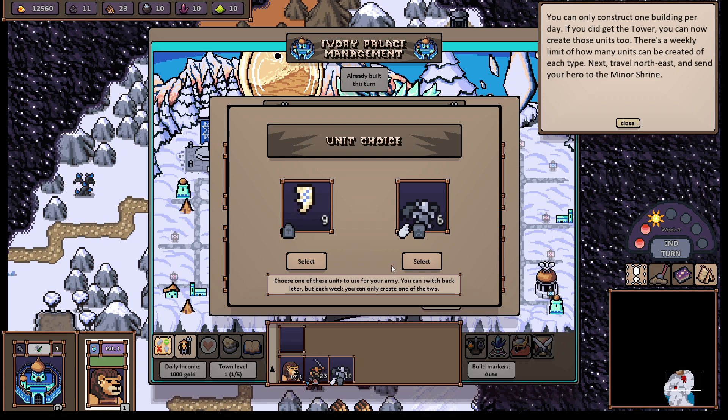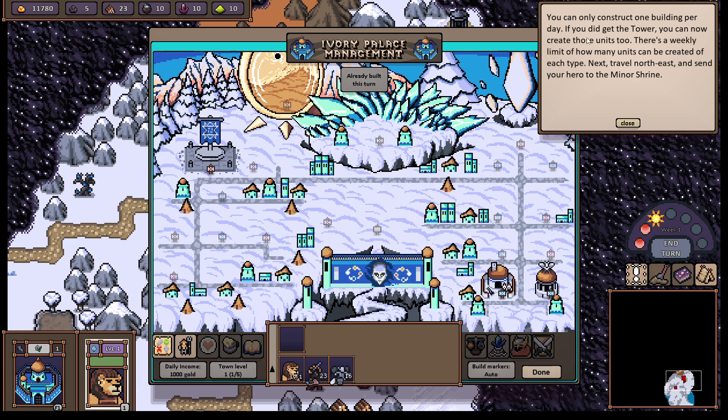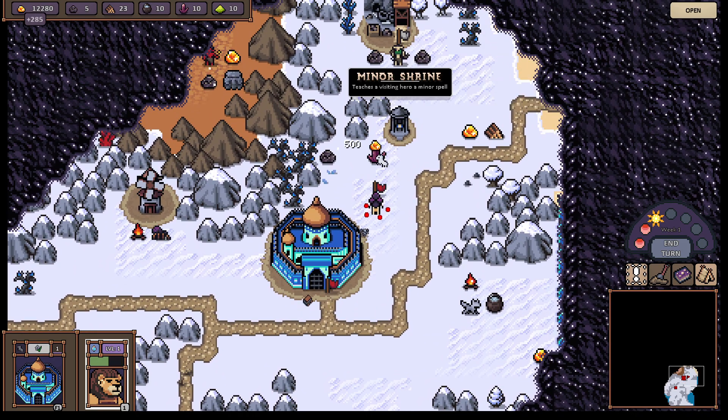So I have to dedicate the building to one of the two. You can only construct one building per day. If you get the tower, you can now create those units too. There is a weekly limit of how many units can be created of each type. Next, travel north-east and send your hero to the minor shrine. I'm going to go ahead and assume that stacking gargoyles is better than going into a new unit type, because I think the stacking makes sense. Probably have a limit on how many spots are in our army. Exit — you can only construct one building per day.